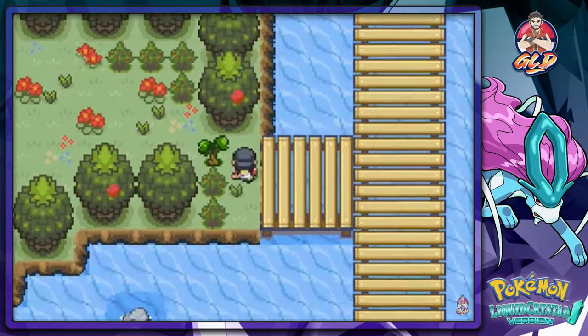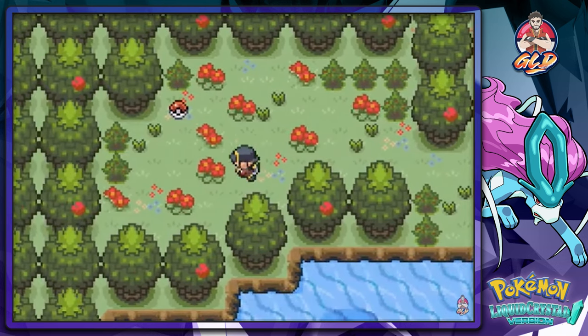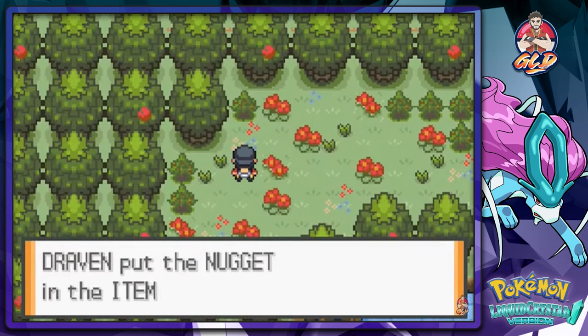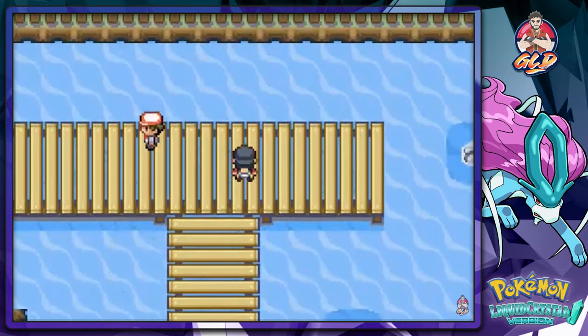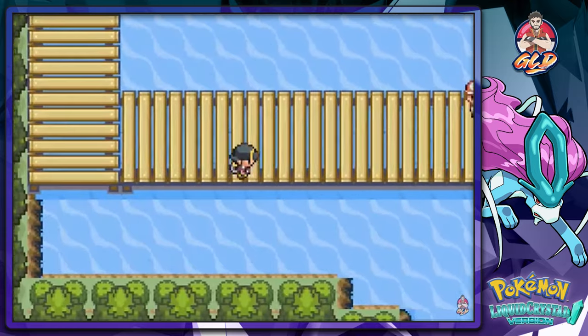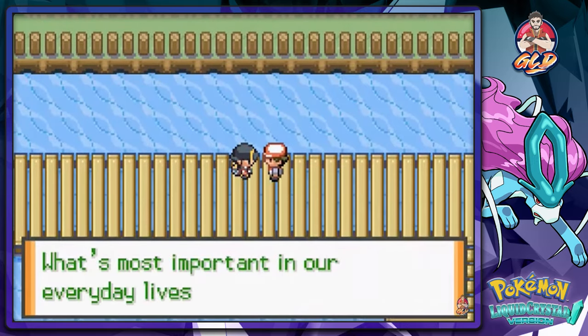The reason I have Orchid here is because it knows Cut — I actually taught it. This is a place where you can find a bunch of useful items: nuggets and all that stuff included. It looks like I'm going to be battling a fisherman right here. Let's go!